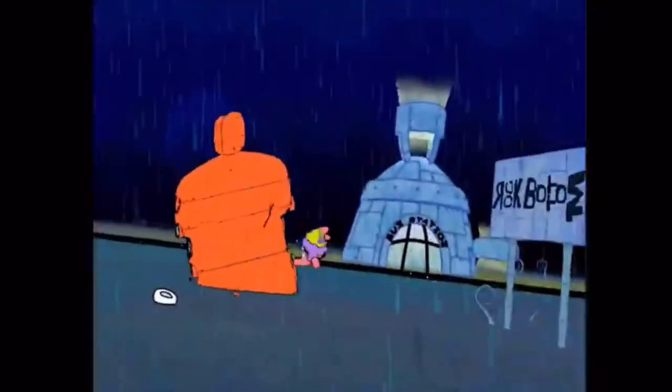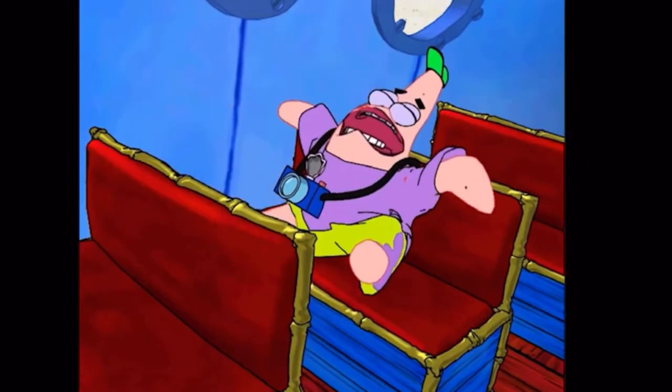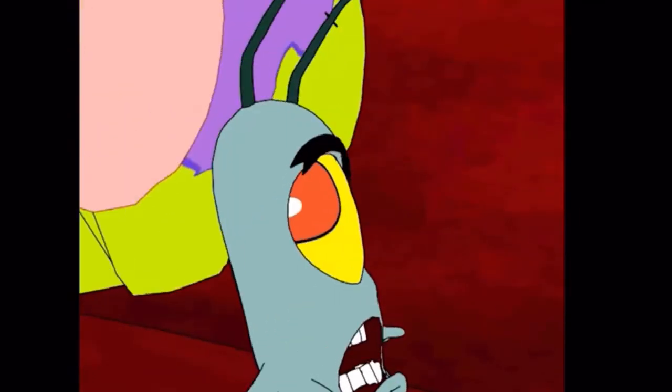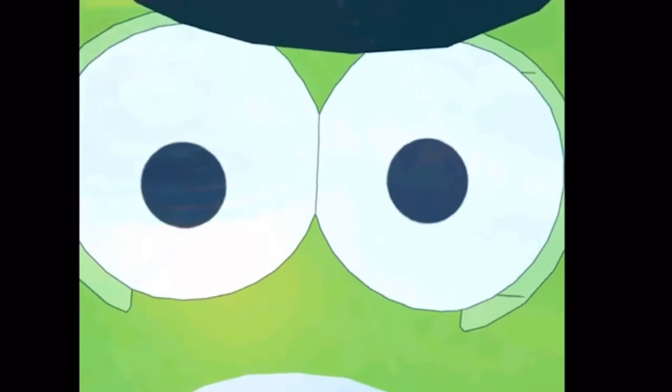Now we're on to level two, which takes place in Rock Bottom. Pretty much every SpongeBob video game loved to make use of this location — it made for a pretty creepy setting, though it's strange considering it only appeared in one episode. The bus ride didn't go so well, and surprisingly it didn't have anything to do with Plankton. The sneaky little bugger climbed on board because he's going somewhere. An actual tornado appears, which SpongeBob calls the 'Raging Whirlpool,' and it carries the bus off to Rock Bottom.